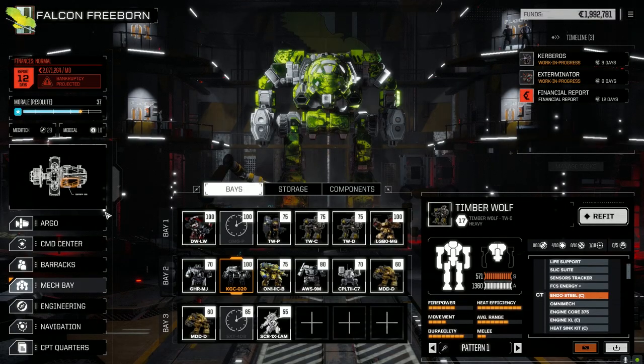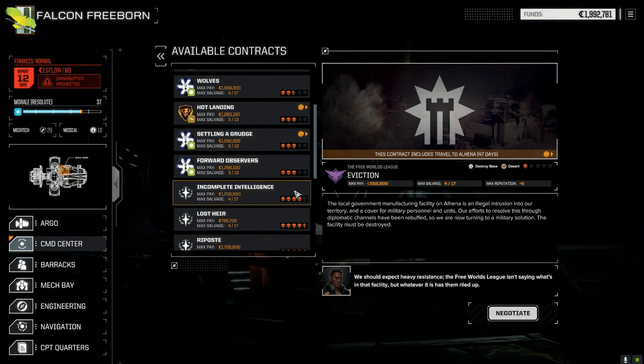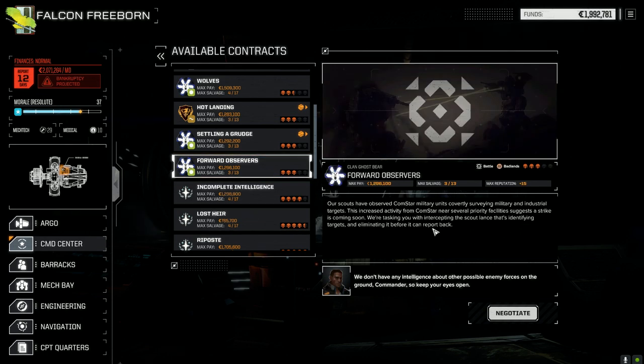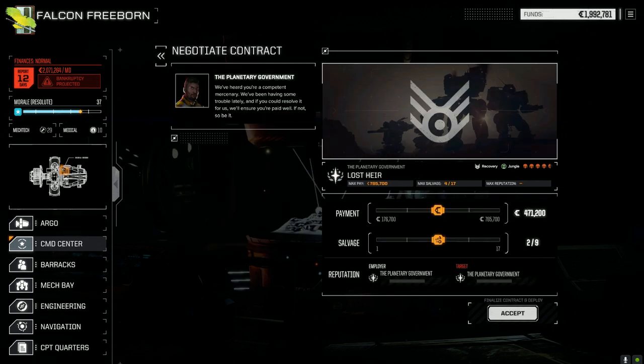Let's have a look at the contracts. I already have an idea what we want to do today. I'm going to take it relatively easy — I'm going to do Lost Air. It's against locals, just a recovery mission, we should have no problem. Then we've got Forward Observers, three skull, for Clan Ghost Bear against ComStar, which we'll send our secondary lance in to do. But we're going to do Lost Air first and go full salvage.